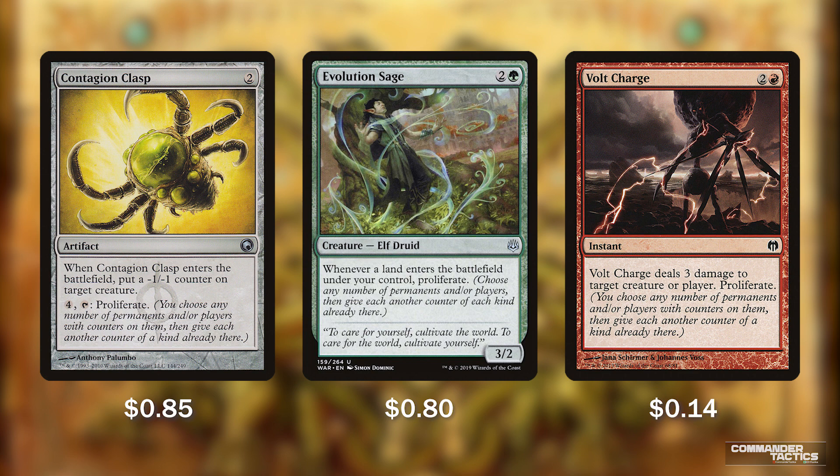Contagion Clasp for 2 mana puts a minus 1/minus 1 counter on a target creature when it enters, and for 4 mana we can tap it to proliferate. Evolution Sage is a 3/2 elf druid for 3 mana — whenever a land enters the battlefield under our control, we get to proliferate. Evolution Sage with Lord Windgrace on the battlefield can cause us to proliferate a ton. Playing fetchlands, Evolving Wilds, Fabled Passage, or Terramorphic Expanse all double-dip, adding 2 proliferates per turn. Volt Charge, an instant for 2 and a red, deals 3 damage to target creature or player, then we proliferate. It's a hidden way to proliferate at instant speed if our planeswalkers are about to die or we need to catch opponents off guard.